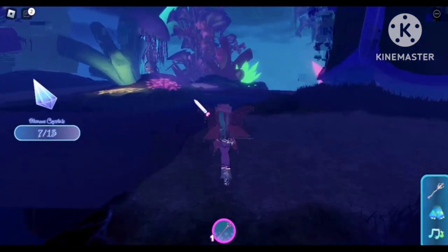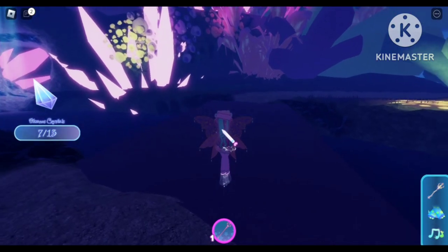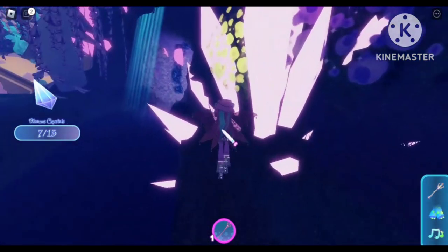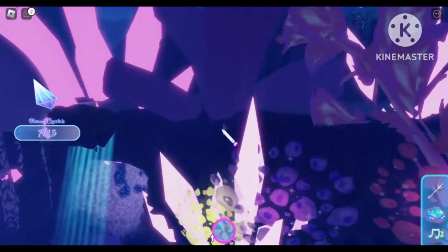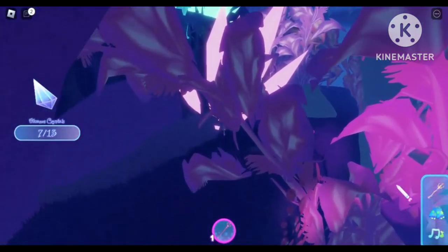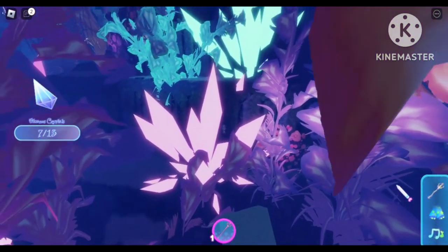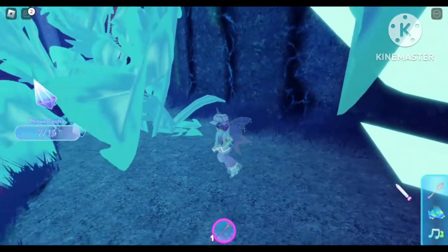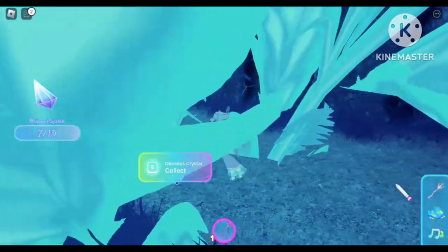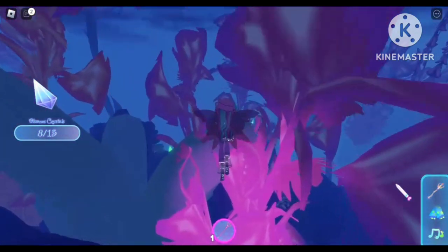We are going to exit the waterfall and we are on the bridge. For the eighth crystal, turn your camera downwards and we are going to climb this mountain. Just spam your space bar and we are going to climb another mountain to the blue crystal and blue plant. There will be another crystal hiding inside the plant — go ahead and collect that.